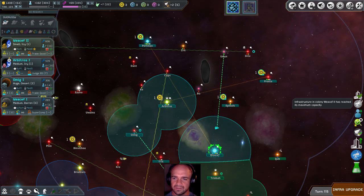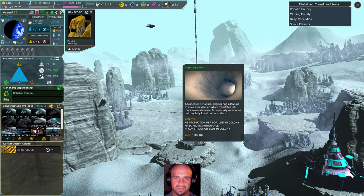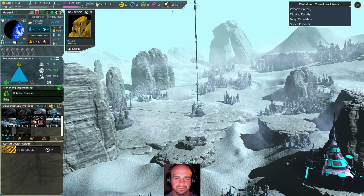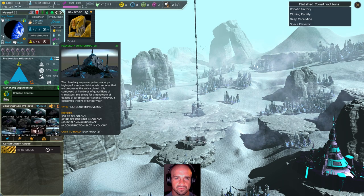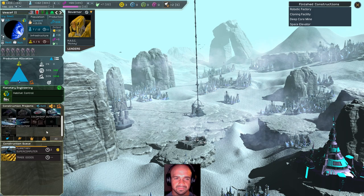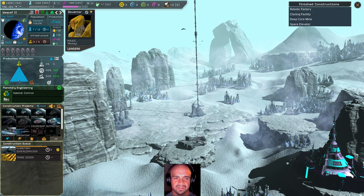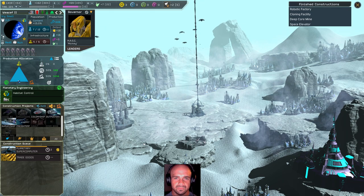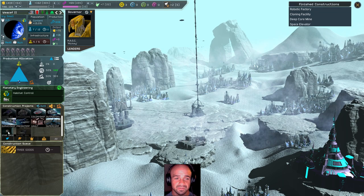Infrastructure and colony waste has reached its maximum capacity — so this is where we wanted to shift focus once it was done. If I build that I'm not going to be able to build anything else, and that's fine. This planet is not necessarily something I'm worried about. But wait — this one is somewhere I should probably build a star base at.